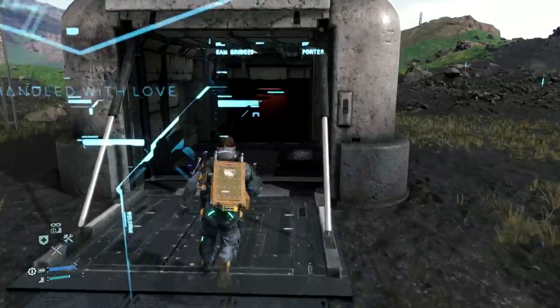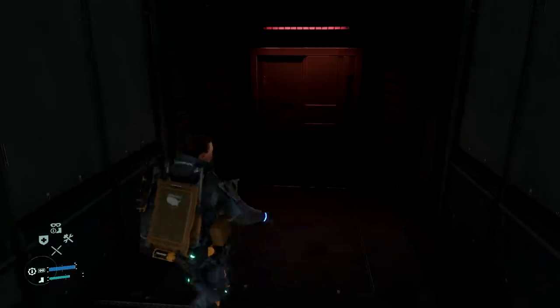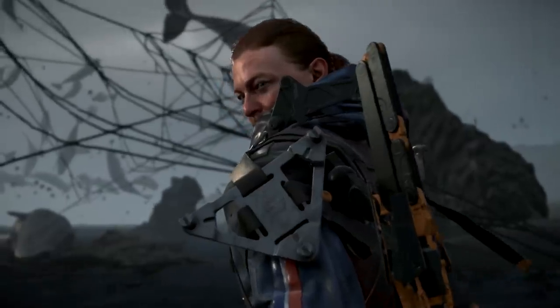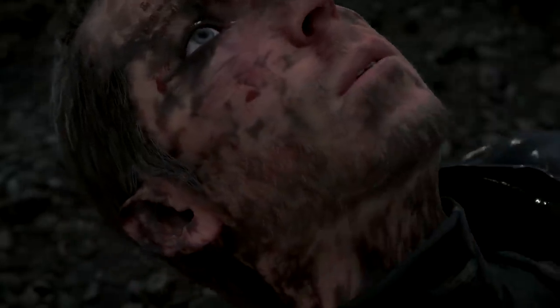The station owner is one Peter Engler and can be visited at any point during the game, although there's no sign of Peter and frankly not much to do until you've had your final face-off with Higgs. But once Higgs is beaten for good and left to Fragile's mercy, all of a sudden this station becomes full of lovely little treats.